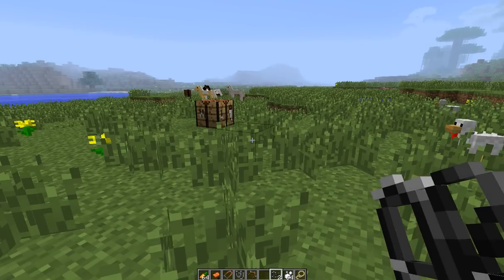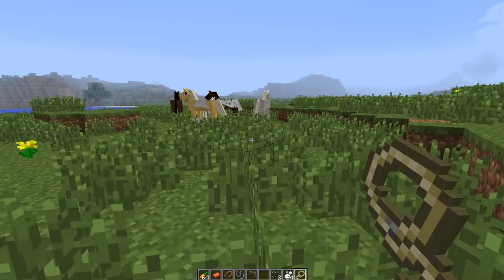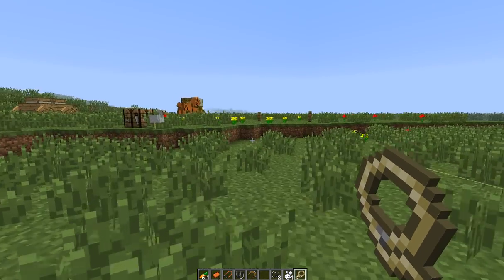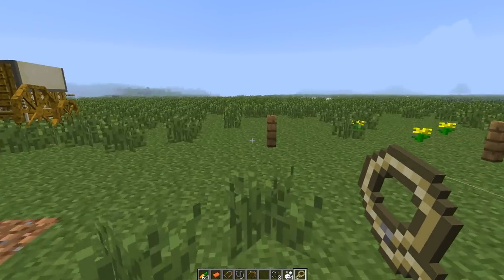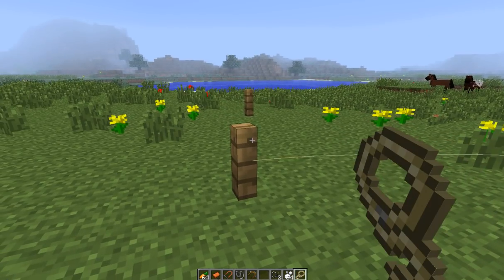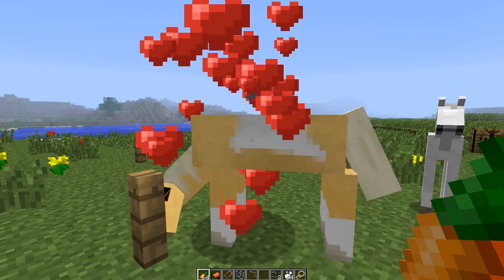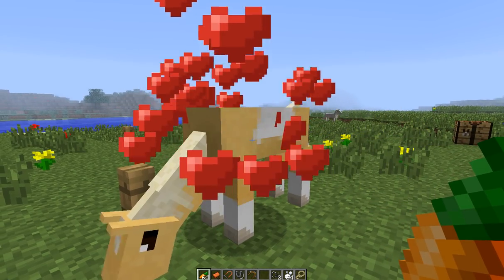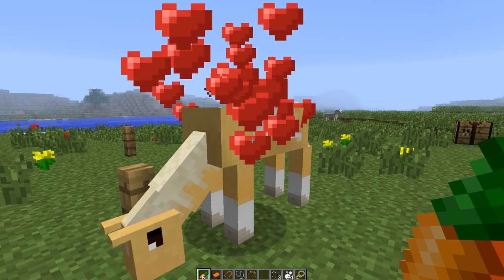Let's get another Clydesdale and I'll show you how he hooks up to the wagon over there. The wagon takes two horses, the Vardo takes four. Let's put him on this one and we'll use carrots to tame him. He had a baby! Pretty much the same as before — just keep right clicking over and over and you'll see the hearts until he changes colors.